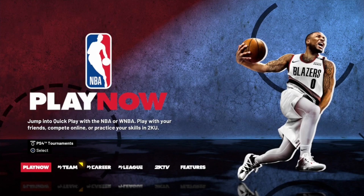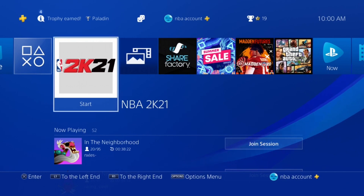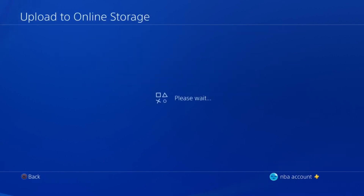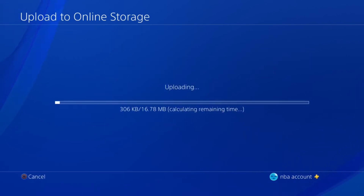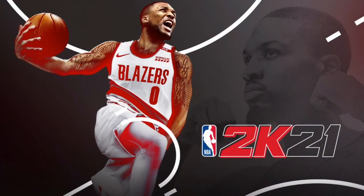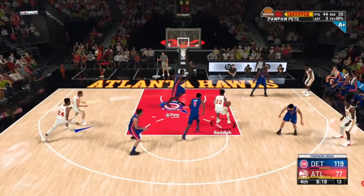Once you're back at the main menu screen, close the app. For Xbox users, reload NBA 2K21 right back up. On PlayStation, go to Application Save Data Management, go to your save data in assistant storage, and upload it to online storage. Select NBA 2K21, your recent MyCareer file, and upload it. If you don't have PS Plus, you can use a USB as well.